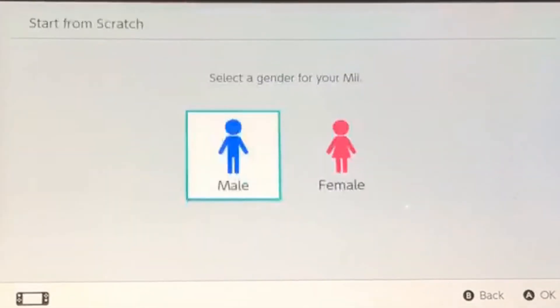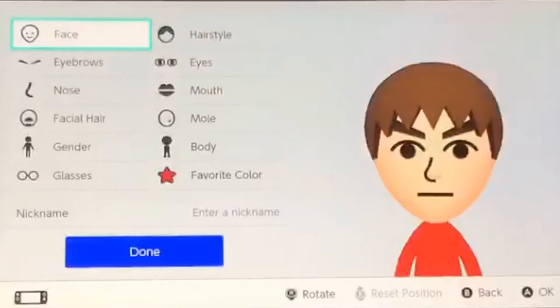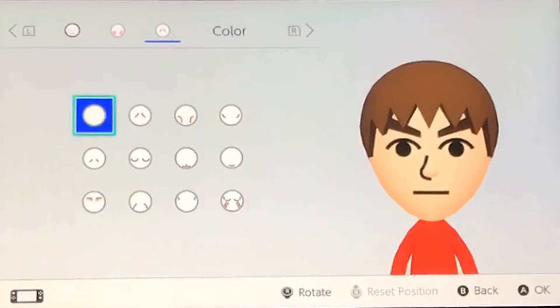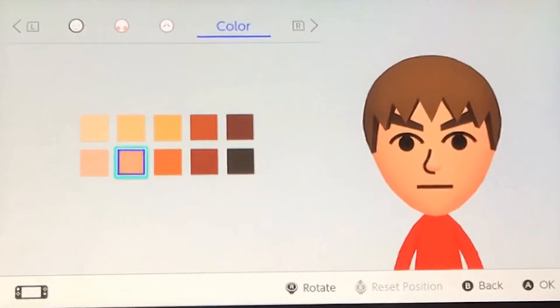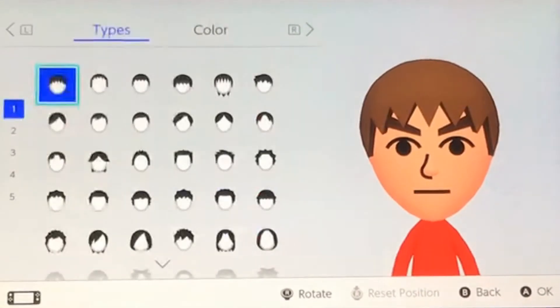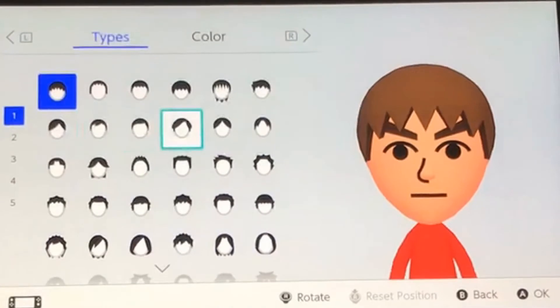First, you enter the Mii Maker and choose male gender. The head shape stays the same, however you do change the skin color to this one — one right and one down. For the hair I thought there were a couple of good options, however the best is one down and two from the right.